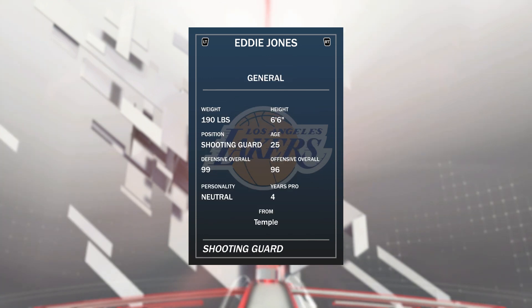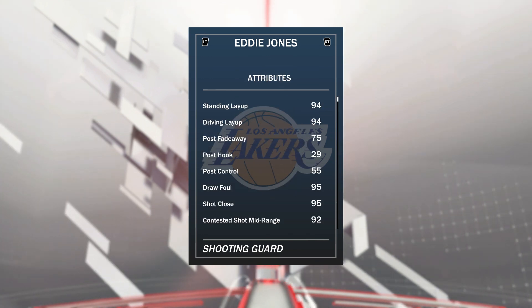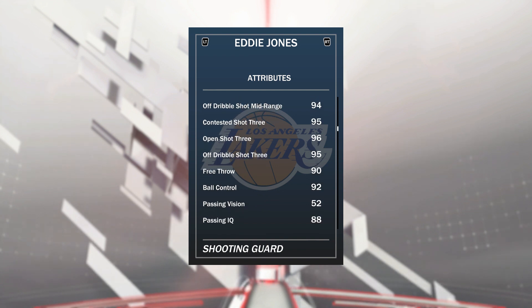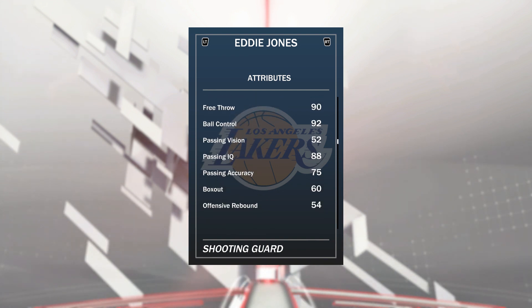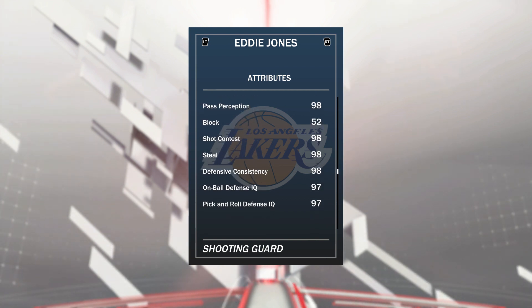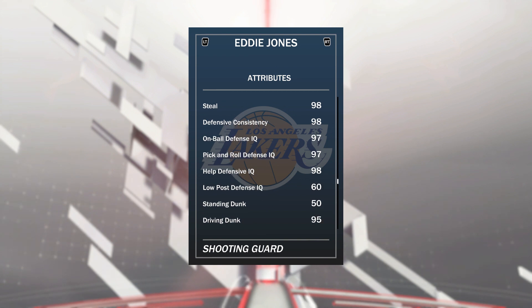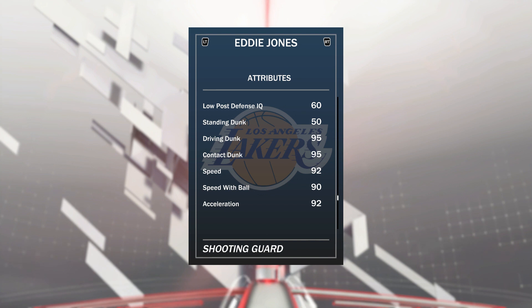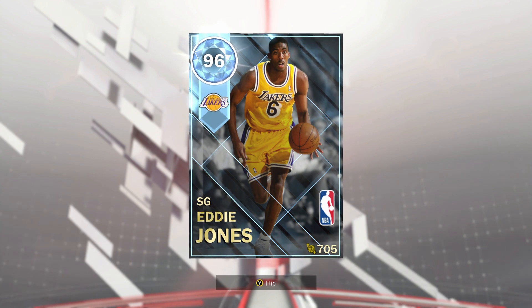He's also got 14 gold badges. He's a 6'6 guard, so he's quite tough in that position. He's got 94 driving layup, 95 open shot mid, 96 open shot 3 with a cash release, and 92 ball control which is really good. He's got great lateral quickness at 97, a great steal of 98 with Hall of Fame pickpocket, and 97 on-ball defensive IQ. With a 10 contact score of 100 and 92 speed, he can play at point guard, and being 6'6 he can easily play at the 3.